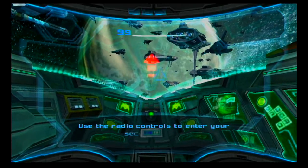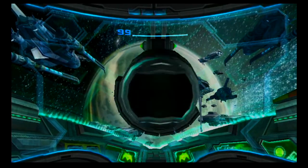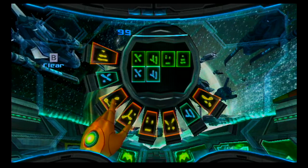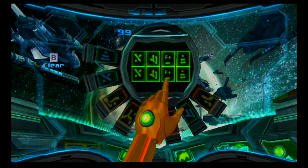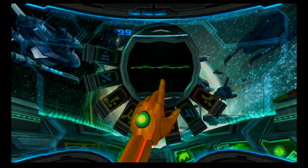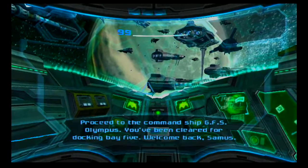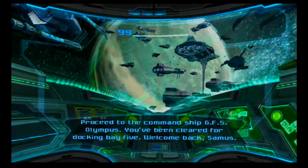All you gotta do is do this at the very beginning, because you will never use any of these other devices later in the entire game. So just type these in — it's pretty basic code. And there you go. Transmission verified. Greetings, Samus. We welcome you on behalf of the Galactic Federation. That was pretty easy. Proceed to the command ship Olympus. You've been cleared for docking bay 5. Welcome back, Samus.